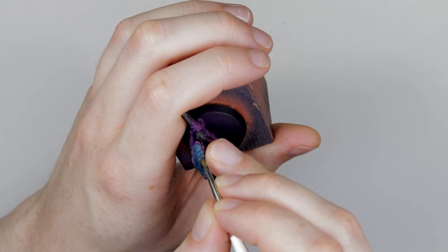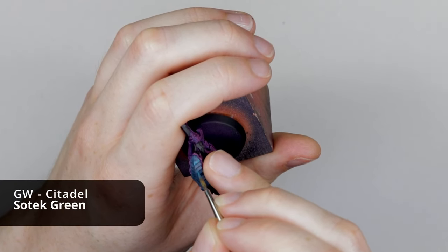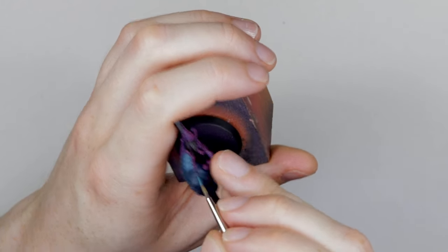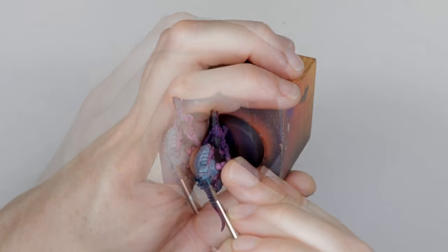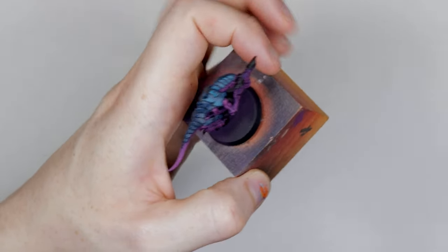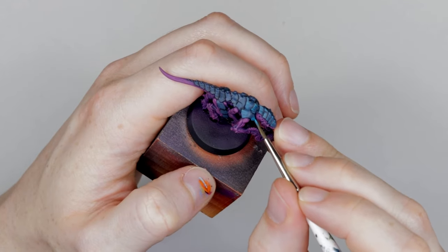Next I highlighted the chitin plates with Stegadon Green, using a feathering motion — holding the paintbrush somewhere between 45 degrees and perpendicular to the model, and using a quick feathering motion on the edge of each of the plates. This particular technique is less about painting Rek'Sai and more a technique that makes Tyranids look really good. It emphasises that organic alien feel that we want to give for our scary intergalactic devouring alien species.